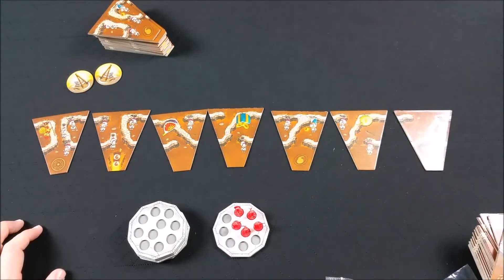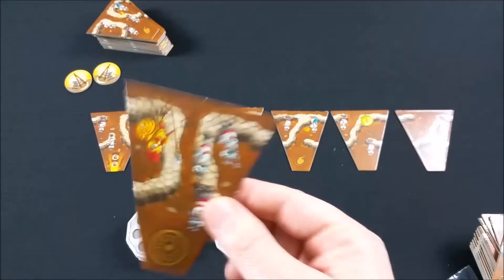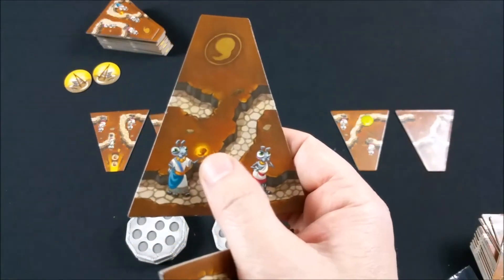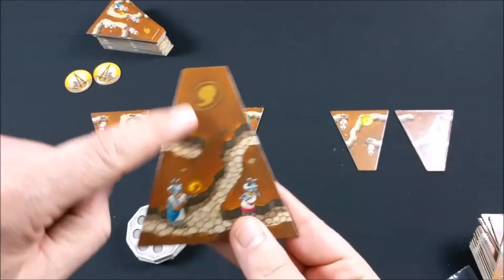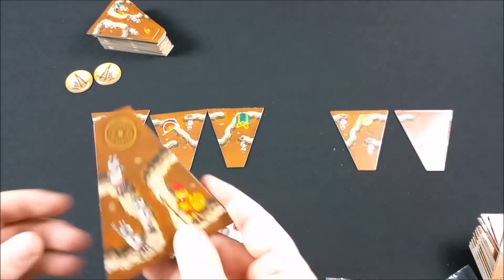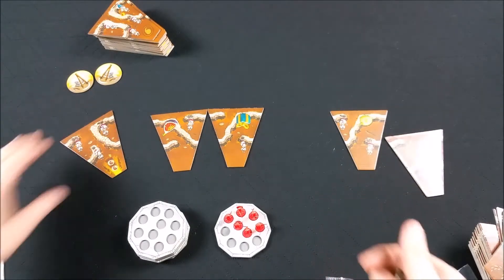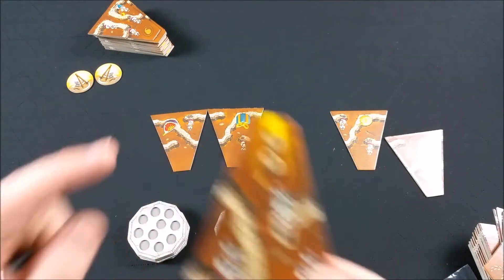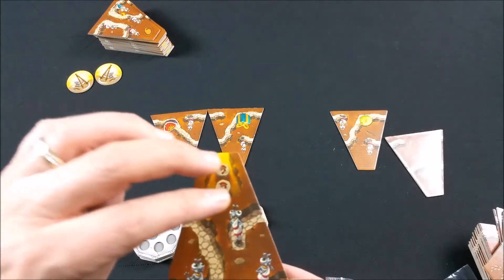Les fourmilières vont contenir des fourmis ouvrières mais aussi des spécialistes. Par exemple, la nurse va pouvoir faire des naissances : si je la mets dans ma fourmilière, je prends de la réserve générale une petite fourmi rouge que je rajoute ici. On va ensuite avoir des casernes : quand j'ai ce symbole de casernes, je peux, si je le souhaite, prendre des fourmis rouges disponibles pour les mettre dans la caserne — soit je la complète, soit je n'en mets pas du tout, c'est facultatif.